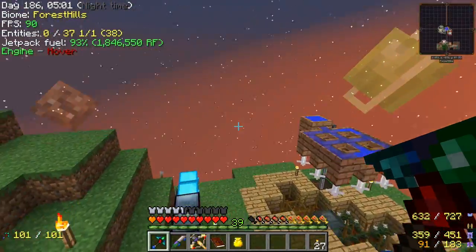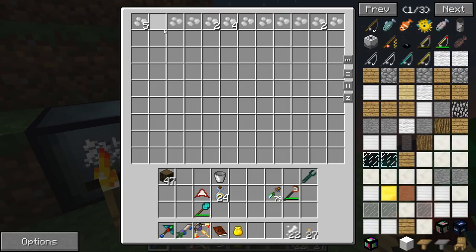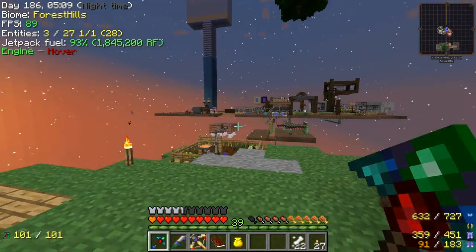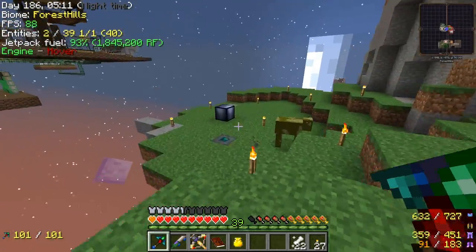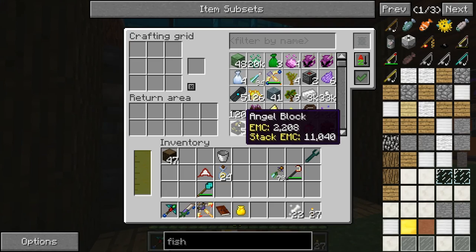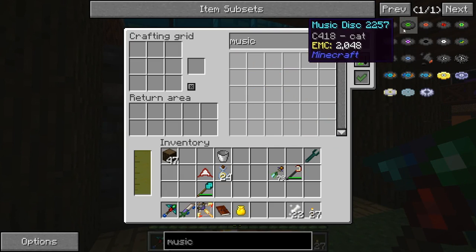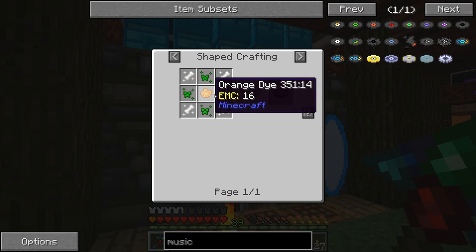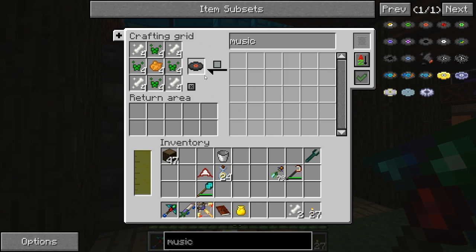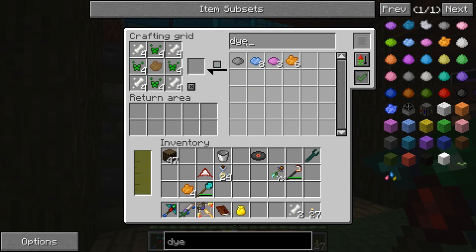Remember those creeper seeds and skeleton seeds? This is running — we're getting skeleton essence. I did the creeper seeds already. So what we can do is actually make records in Kappa mode. If we look at the music disc recipes, you need creeper essence, skeleton essence, and a dye for each of these. So basically that is all we got to do to get the music disc. That's nice and easy.